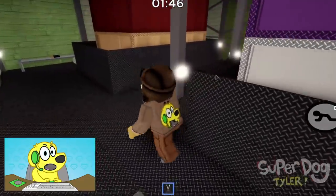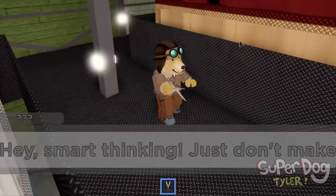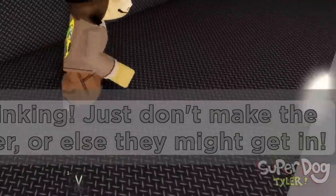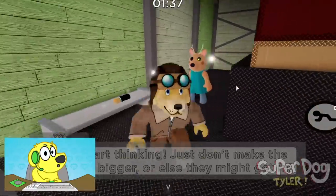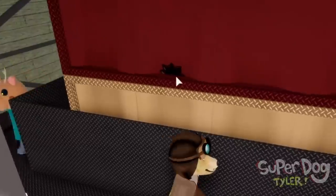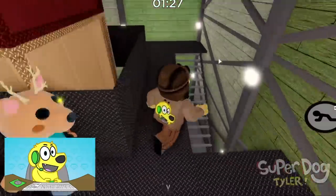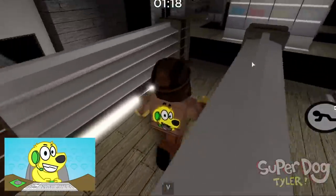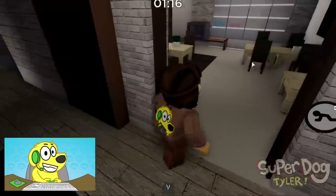We gotta go up here and cut open a hole. Smart thinking - just don't make the hole any bigger or else they might get in. Dessa might get in, we can't make the hole bigger. Look at this little hole - they're all hiding in there. Alright, so we no longer need the scissors. Let's go get the grass - we gotta give them the grass so we can stuff it in there.